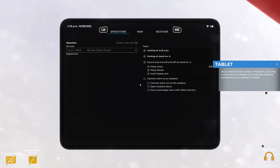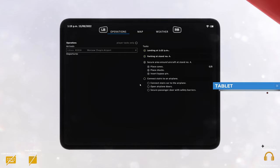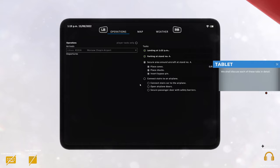I'm not sure if we're supposed to have a grey background there. We shall discuss each of these tabs in detail. The screen is divided into two columns. The left-hand side acts as a timetable for all flights scheduled to take place at the airport on the present day, divided into arrivals and departures. At the top there's a button that filters the flights and shows only the ones you're assigned to handle. Each flight is displayed in an ordered grid where arrival time, flight number, arrival or departure location, and stand number are located on the left.